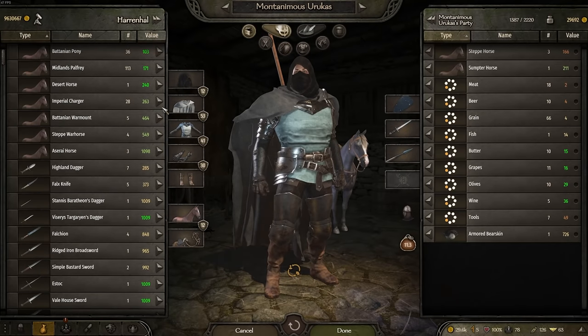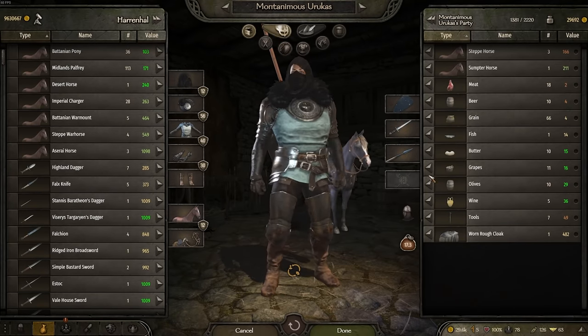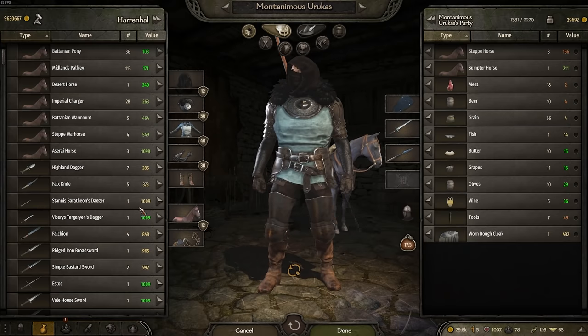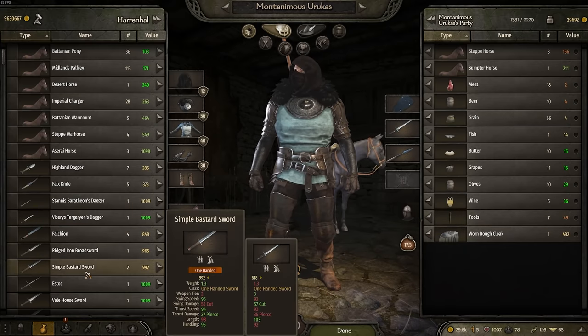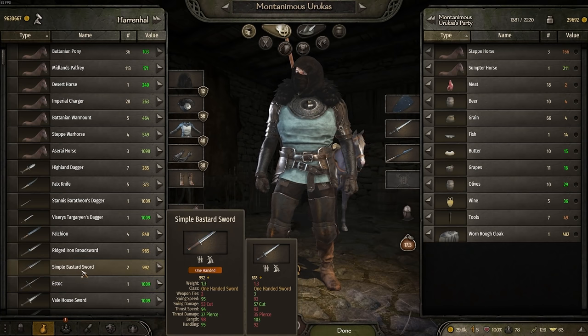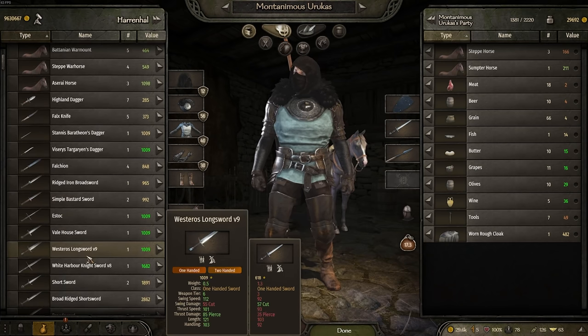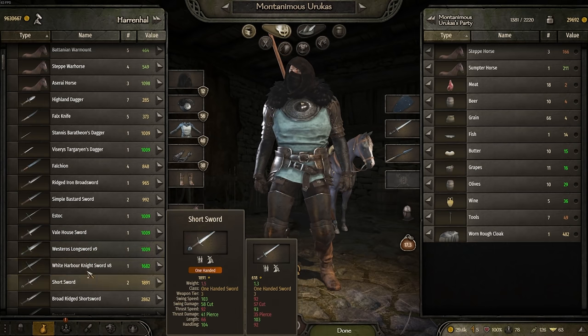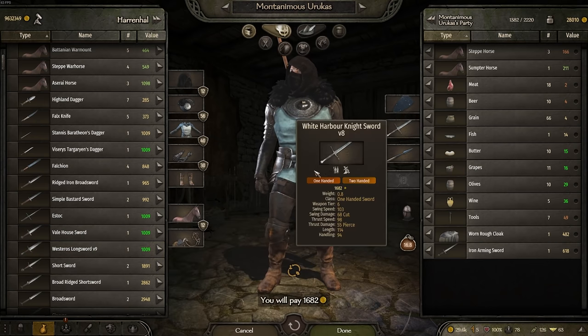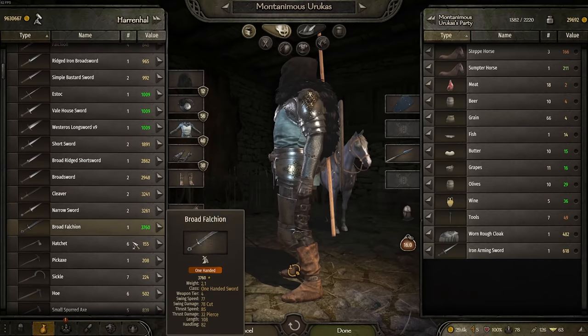The armored bearskin is going to be a nice little upgrade for our cape. There are some good swords here as well. I mean, these swords look really insane, but a simple bastard sword is probably decent enough - a thousand gold for that, I'd say it's good. These other swords look really good. The knightly sword looks incredible. We'll probably leave that.